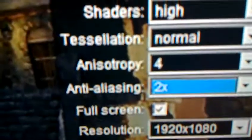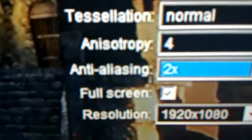You can see the settings here: DirectX 11, shaders high, tessellation normal, anisotropic 4, anti-aliasing 2, fullscreen 1920x1080. So let's give it a go.